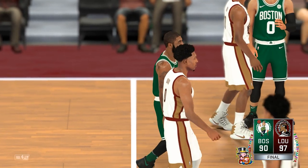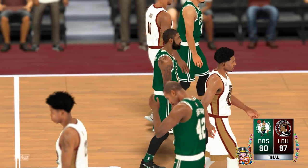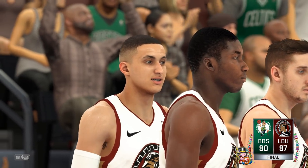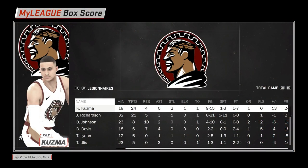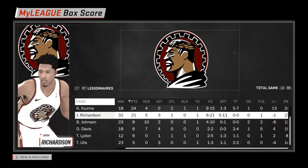In the end, a well-earned 7-point victory over the Celtics. Kyle Kuzma: 24 points, 4 rebounds, 2 steals, and 1 block in only 18 minutes of action — definitely the Legionnaires' best player in this game. Josh Richardson once again with a solid performance: 21 points, 5 rebounds, 3 assists, and a steal. His shooting number — 8 of 21 — is not necessarily spectacular, but also nothing to worry about too much.